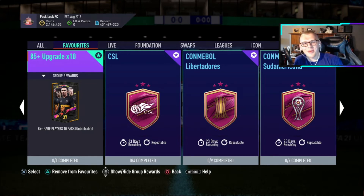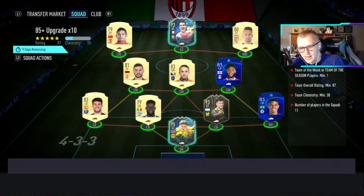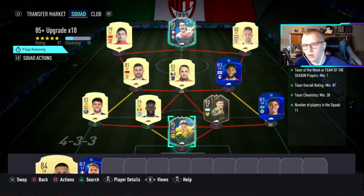What is up ladies and gentlemen, it's your boy Mumblee, welcome back to another video. Today we're going to show you guys how you can grind the 85-plus rare player pick times 10 - essentially unlimited packs you can potentially open. So if you guys enjoy this video, smash the like button, subscribe if you're new. The requirements are an 87-rated team where you need a Team of the Week or Team of Season player, and 30 chem.